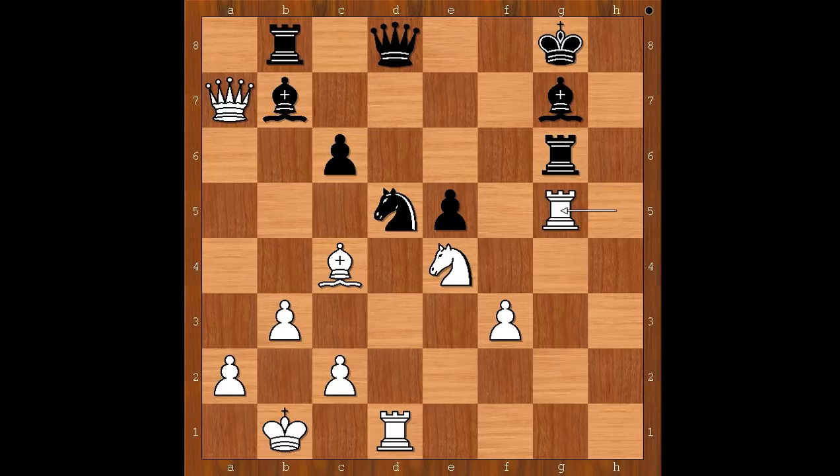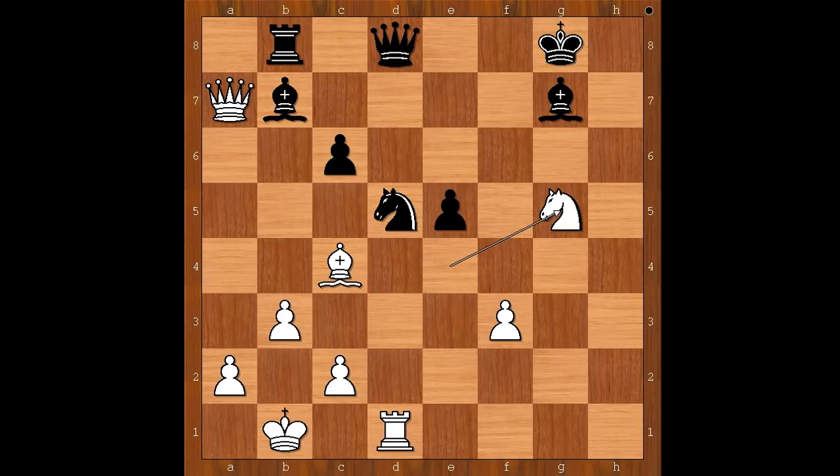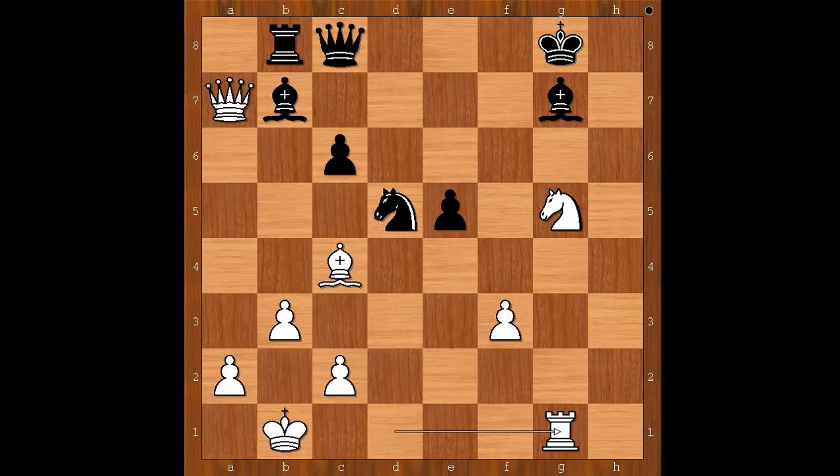Queen to c8 was played. If queen takes on g5, then queen takes rook check, and after bishop to f8, queen takes bishop on b7. So Gawain played queen to c8. Rook to g1, lining the rook up with the black king, and white is better. Black has many holes in the position. Rook to a8, queen to b6, frustrating the knight which can't move.